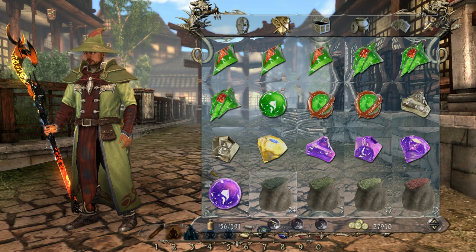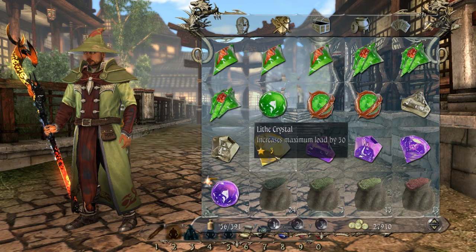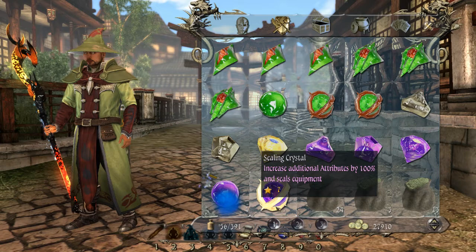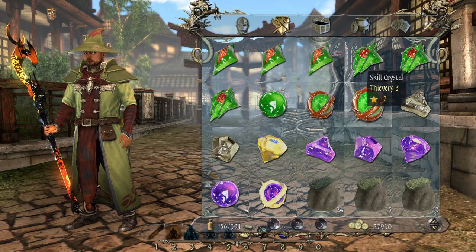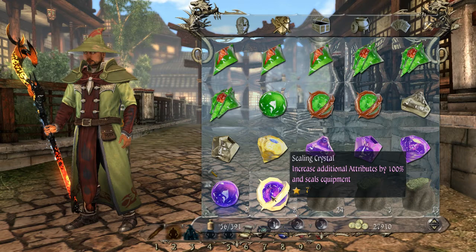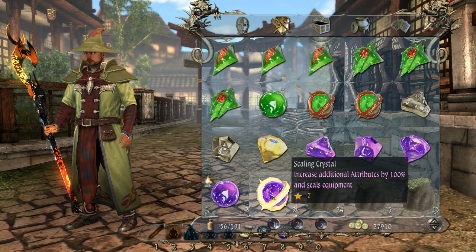But you can fuse sealing crystals together. I have two here — they give additional attributes by 90% and seal equipment. Click on join. And they should go up to their last level, which is here. Quite impressive looking. These are level seven. When they get to seven, you can't take them any higher. So even though I have two of those, I cannot — right click — no, it's not going to go. Level seven is as high as a crystal will go. Then it stops.